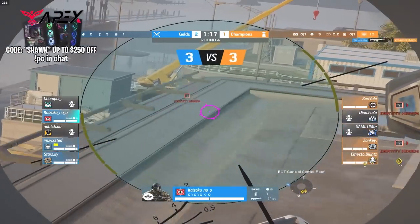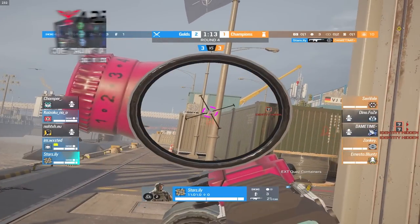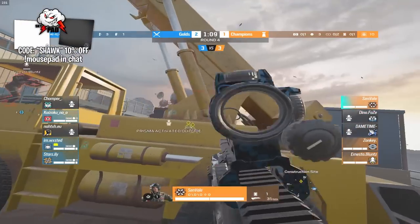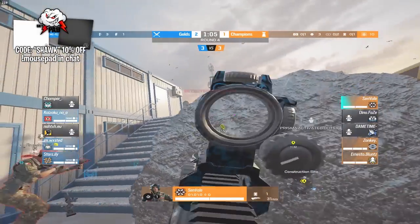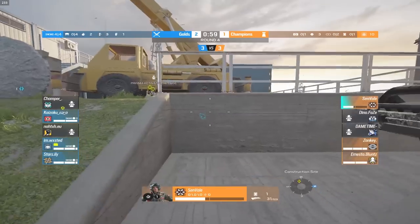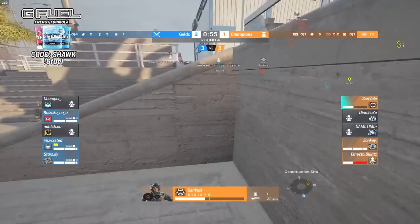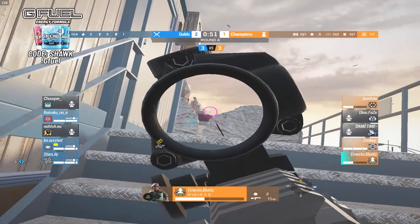Dame takes a little damage from that Glass up top but not enough to kill him. Stars finally gets a kill onto Dame — there goes your Azami that was giving them so much trouble. Now a 3v3. Sunveil still has all these Thunderbirds up and zombie traps, so plenty of HP and cover. One minute left — the golds have to make a move. Sunveil takes a little damage from that Glass but places down Thunderbirds so he'll be fine. Mako takes a lot of damage peeking the Glass on the roof.